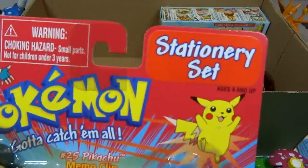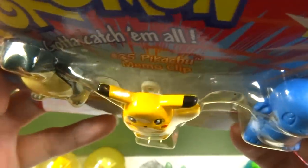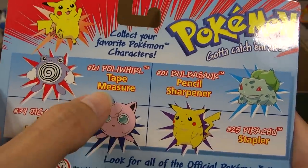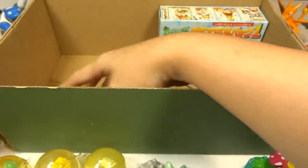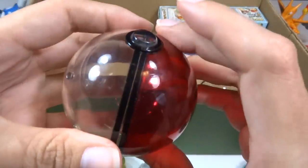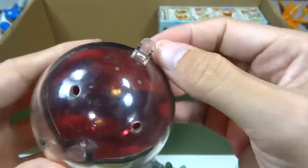Then we have a U-stationary set, and this is a sticker — I'm not sure what it used to say. We have a Snorlax magnet, a Pikachu memo clip, and a Squirtle eraser. It also shows another stationary set which is a Jigglypuff tape dispenser, a Poliwhirl tape measure, a Bulbasaur pencil sharpener, and a Pikachu stapler — I have all these somewhere else, but not here right now. And I think all that's left is a whole bunch of these Pokéball containers that two-inch plastic figures came in. They've got safety air holes and a place to hang things.